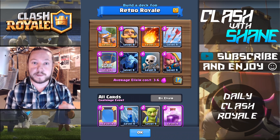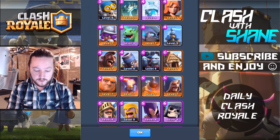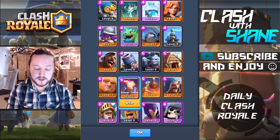The balloon is insanely powerful in this challenge because there isn't too much air defense in this card selection. For the most part the Musketeer, the Minion Horde, as well as the Infernal Tower are the strongest air defense that you will come up against.